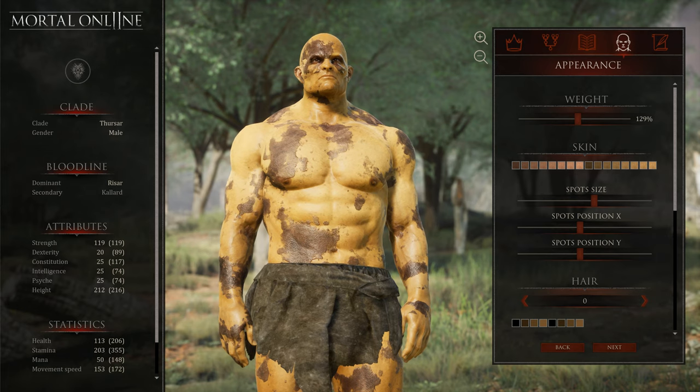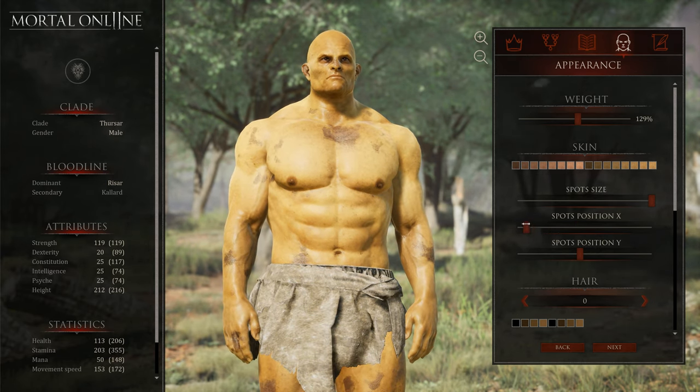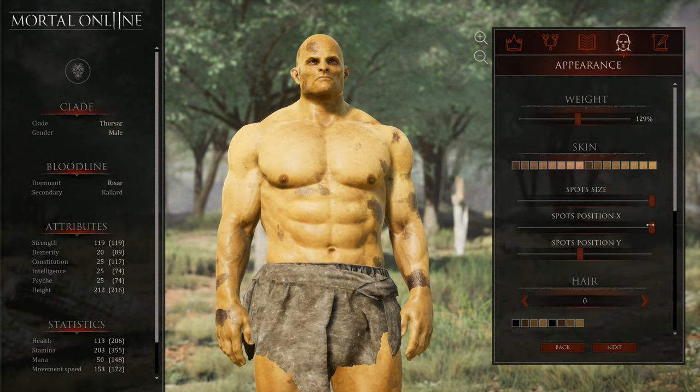Now we have 119 strength, and with our 2 maximum strength glade gift, we can increase our maximum strength to 121, which is an awesome addition for the damage bonus. Also very good for bows, and on top of that you can carry a little bit more.